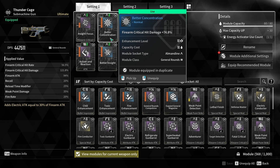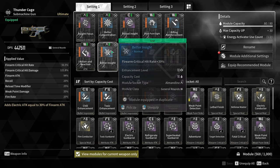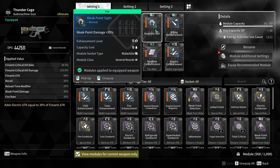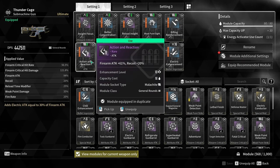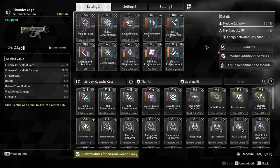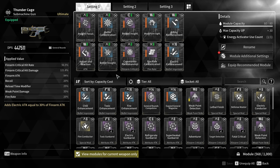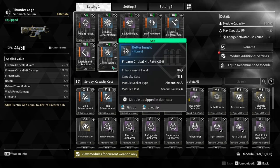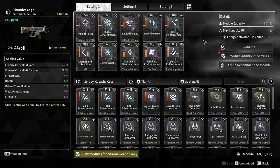If your gun has good crit damage and crit chance, add Better Concentration for 75% increased firearm critical damage — that's a lot. If your gun is a weak point damage gun instead, use Weak Point Sight for 35% weak point damage. So the super basics are: Action and Reaction and Rifling Reinforcement on every gun, then Better Insight and Better Concentration if you crit, or Weak Point Sight if you focus on weak point damage.